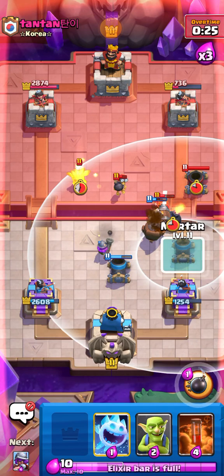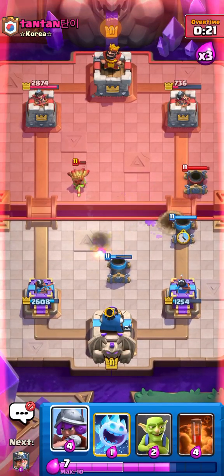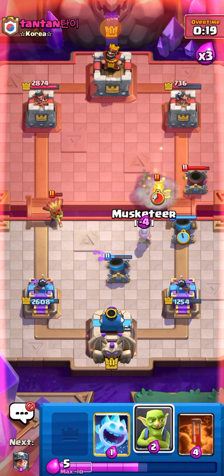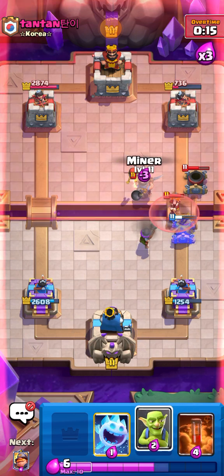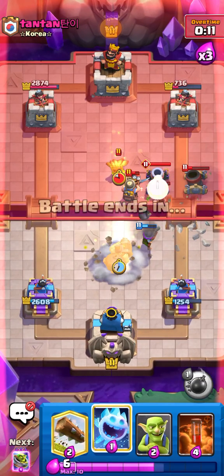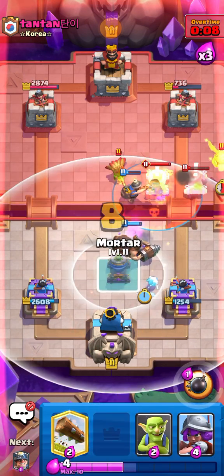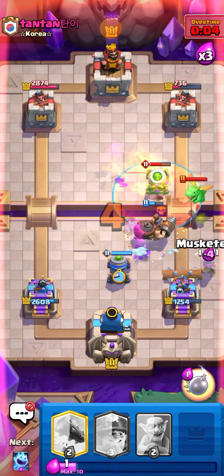Going in for my own Mortar and see how that goes. That Dark Goblin gives me grief — it's making me anxious every time I see it. Going for Poison — I think it's just the best value I have right now. There's five seconds left, so I've definitely won this game.